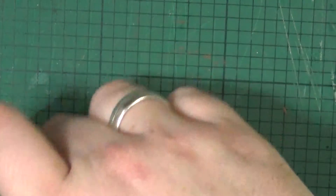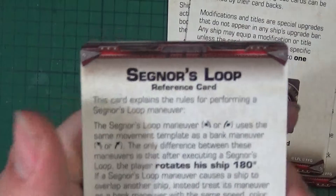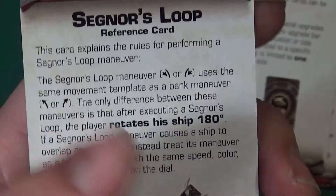Let's have a look at the card components. So we've got a boost action reminder, an ion token reminder — which, as I said before, still doesn't account for the large ships. We've got some modifications and a new rule: we've got a Segnor's Loop, which is basically a different kind of flip turn — you use the gentle turn instead of the straightforward turn. Which is really quite interesting. Someone used it against me for the first time in a tournament and it really was quite an interesting and surprising move.